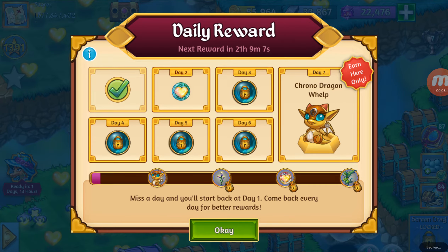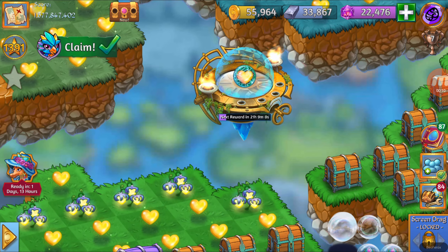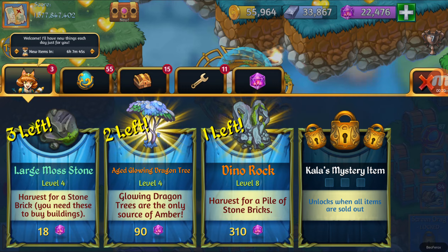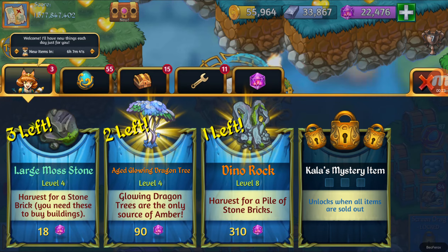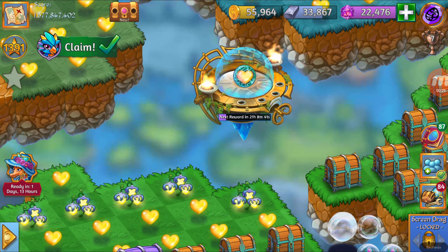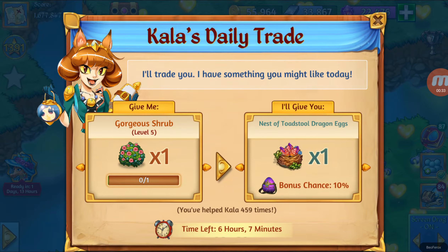Before I do this trick, let me give you a warning. This kind of trick is going to mess with your clock. For example, Kala's trade is going to have its time messed up. The more time you forward to keep getting the rewards, the more time you are going to need to wait until Kala offers you a new thing — in the shop and also here. So if you are not worried about this, you can do this trick with no problem. But if you still want to make some trades with Kala, you need to pay a lot of attention.